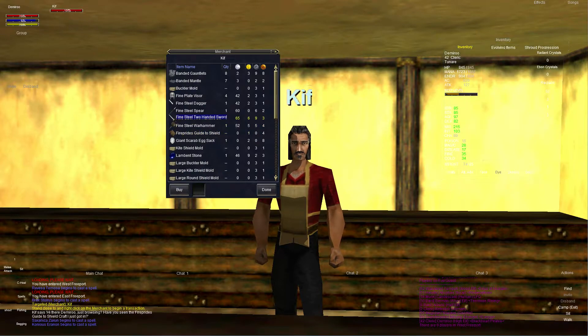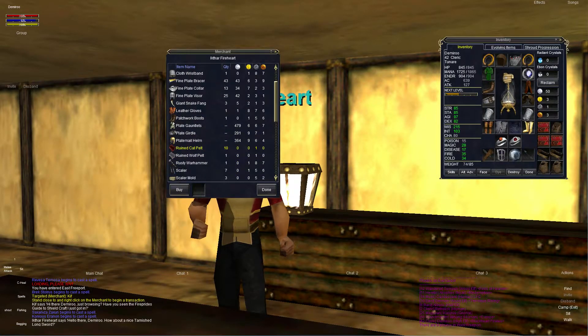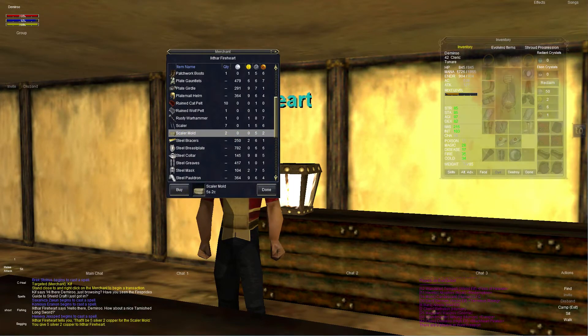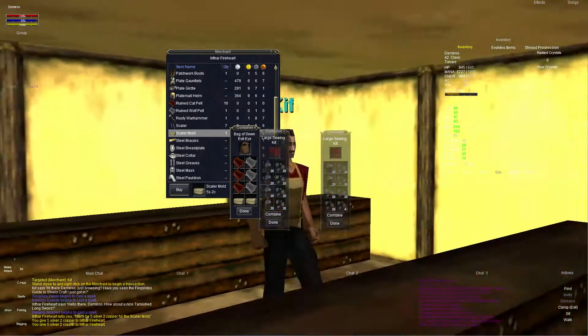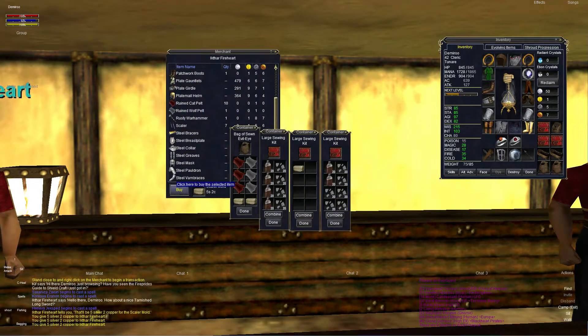This is the shop I was talking about, and of course we're looking for a scalar mold. Let me see if I can find one in here. There we go — right there. They are five silver two copper a piece. I don't think these stack, but let's see when I go to buy it — nope, they are not going to stack. So that goes into my first available slot. Let's go ahead and keep buying.